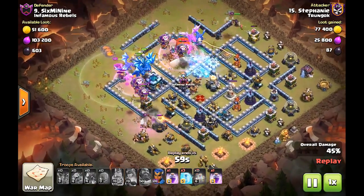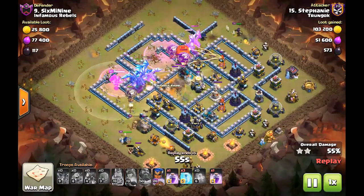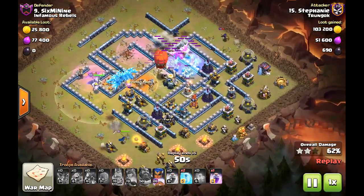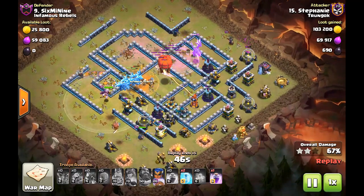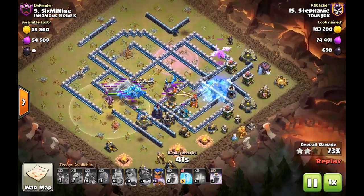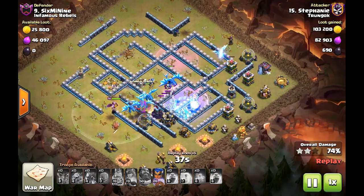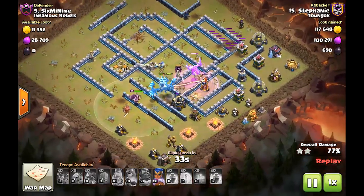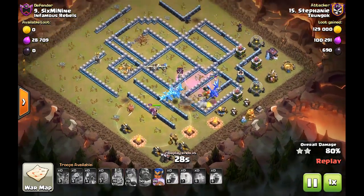So we have one sweeper pointed away and one sweeper pointed towards the e-drags. The early warden ability means that he wasn't able to use the warden on the town hall like you might think is normal. He has the RC at the bottom of the screen taking out side defenses and eventually making her way toward the middle, taking out the last defense with the help of her ability.